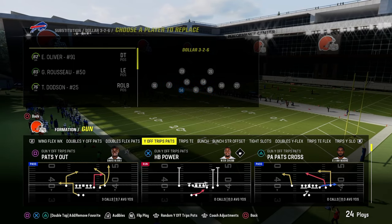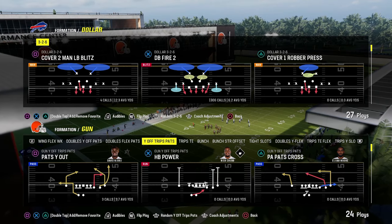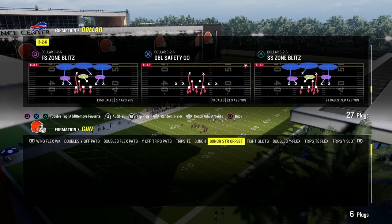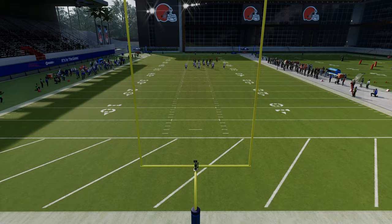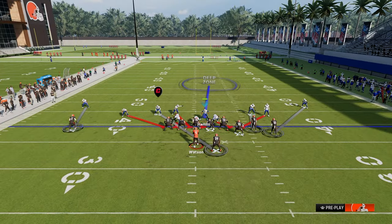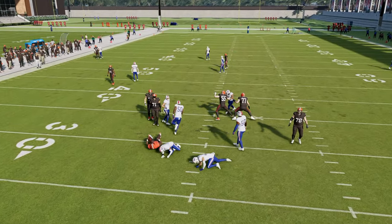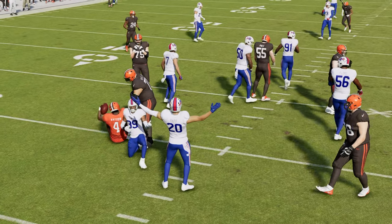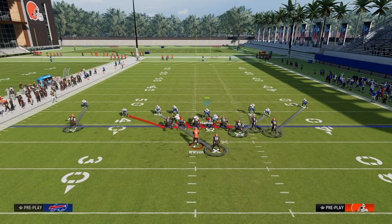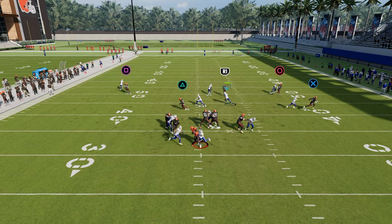Another way to get that same basic blitzing concept and pressure system is to utilize the base alignment out of dollar and come out in double safety blitz. From there, audible to the play spinner. You're going to see it puts that blitzing angle in place, and then you can easily send five or even six people at the quarterback for some really, really nice pressure. This is one of the most difficult blitzes to pick up in the game. The cool part about the spinner blitz is you can easily adjust out of it — the adjustments you see on screen are actually really effective for stopping the majority of offenses you'll face online.